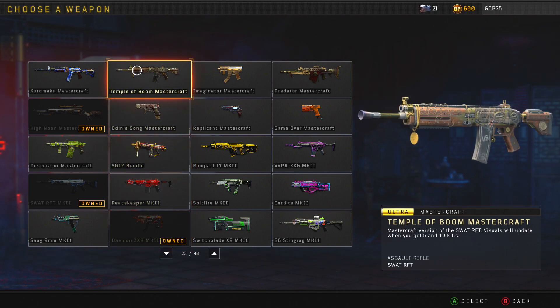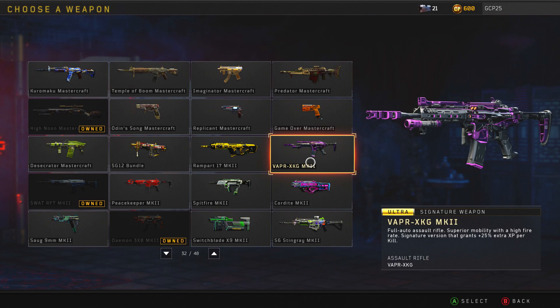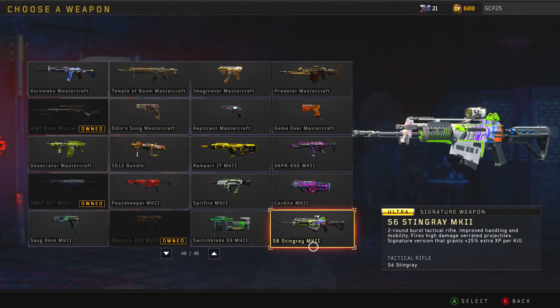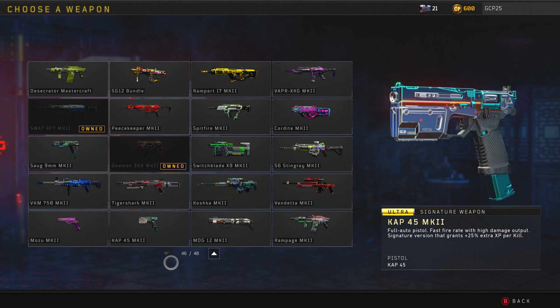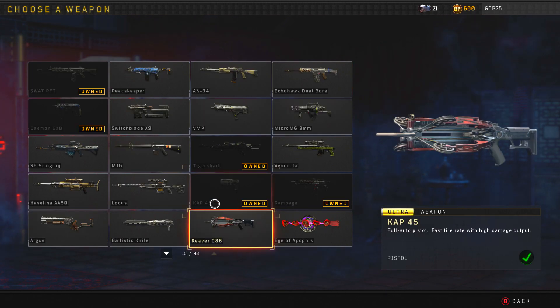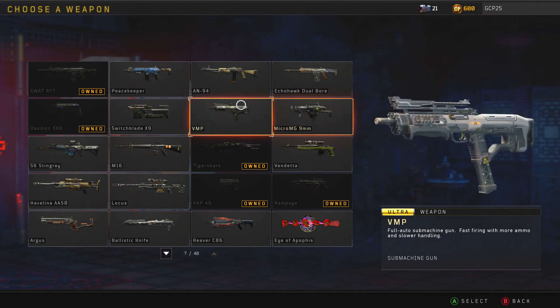Temple of Boom — that's kind of creepy but cool. These are just not totally different weapons, that's the thing. Oh, that's sick — I think that's the one that Thunder has. Stingray used to be good but I heard it's nerfed to the ground now. You have all these different weapons, all of them look pretty cool, but again the ones that dominate the game are the VMP and the Micro MG.